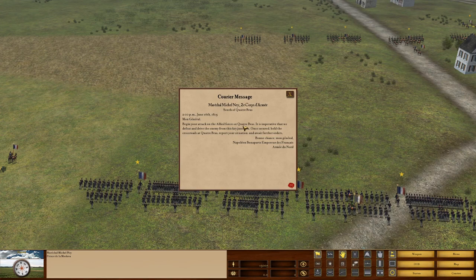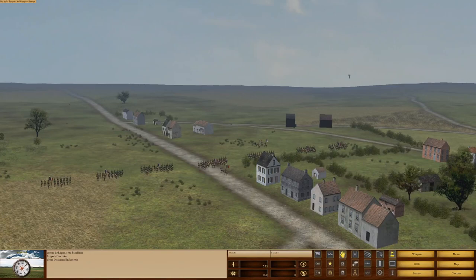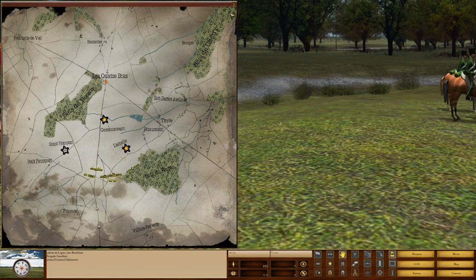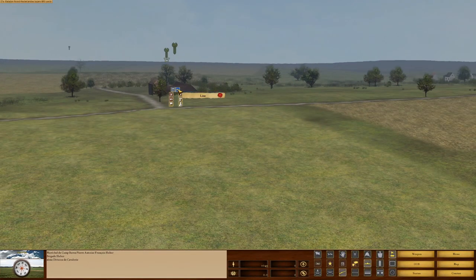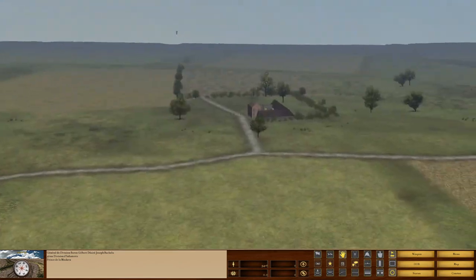Beginning: attack on Quatre Bras. It's important to defeat and drive the enemy from this key junction. Once secured, hold the crossroads and wait for further orders. My men up front are cavalry. Let's have a quick look at the map. I'm going to switch his strategy to pro, and he's going to have a look. We'll send the cavalry forward. The main attack is going to come from this fine gentleman here — Desi A. Joseph Butler.